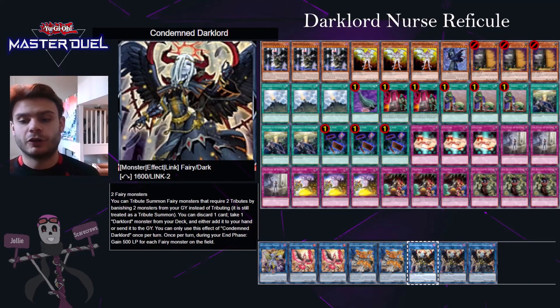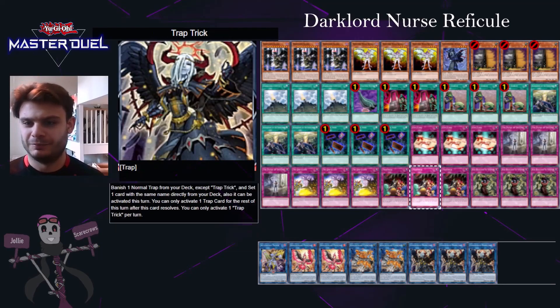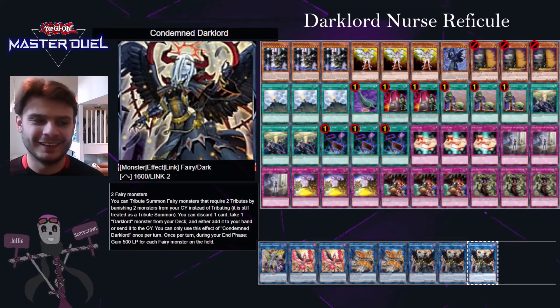Two Fairy monsters can link into Condemned Dark Lord — this is the only real link monster you'll be going into. You'll see this extra deck is smaller than normal, and that's because you can fill it in with whatever you want since there's not much need for it. You could even play Pot of Extravagance, but that prevents you from using your other draw cards, and with Upstart Goblin so readily available we've chosen this distribution. Condemned Dark Lord lets you add Nurse Refecule straight to your hand and gain some life points, so if you have some Dark Lord Ixchules on the field and need Nurse Refecule, you can use Condemned Dark Lord to get it.